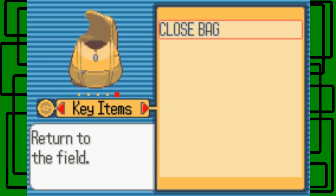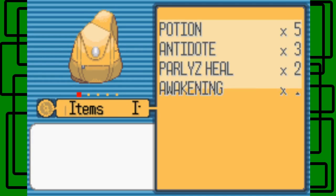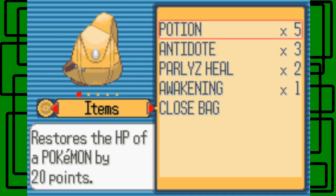Key items are for things like a bicycle and an itemfinder — really big items that'll help you a lot. Bikes make you move faster in the game, which makes sense because you ride a bicycle to go faster in real life. And then back to items — okay, so yeah, there's that.